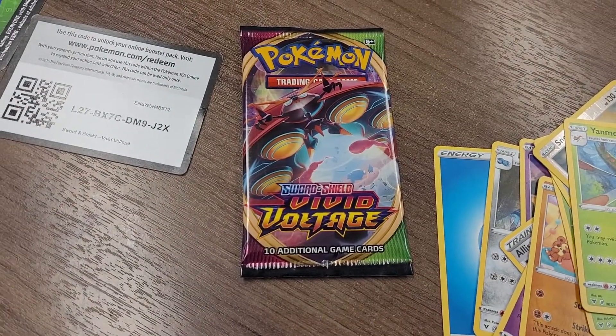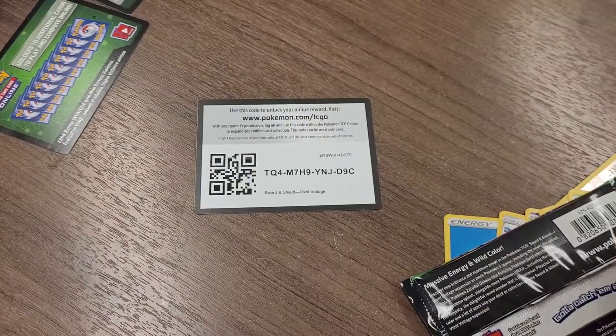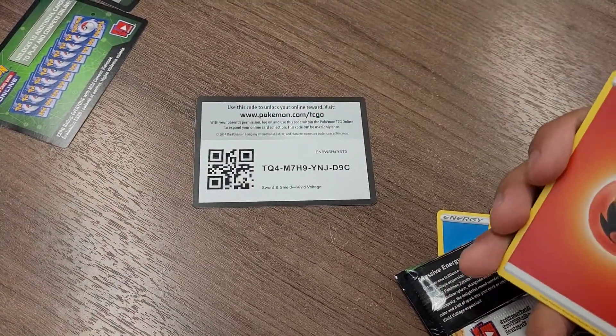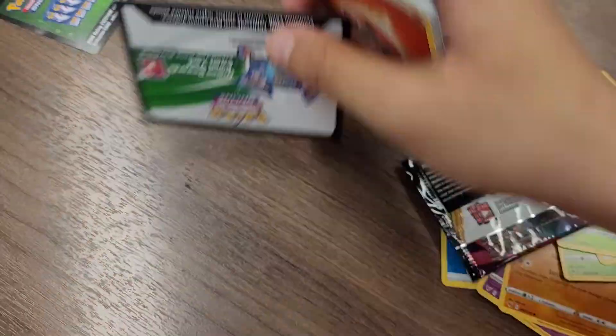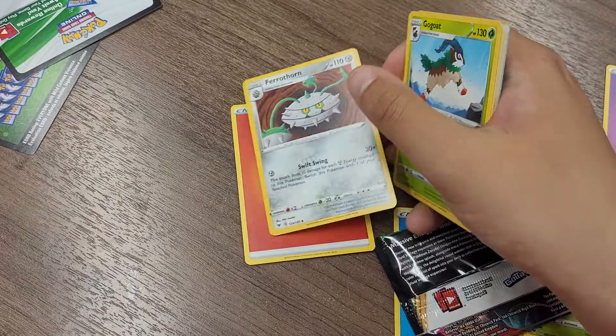I probably counted my chickens before they hatched. The code is white — I think there's a holographic on the back. Here's the code right there — be sure to punch it in. We got a Fire-type Energy and Ferrothorn.